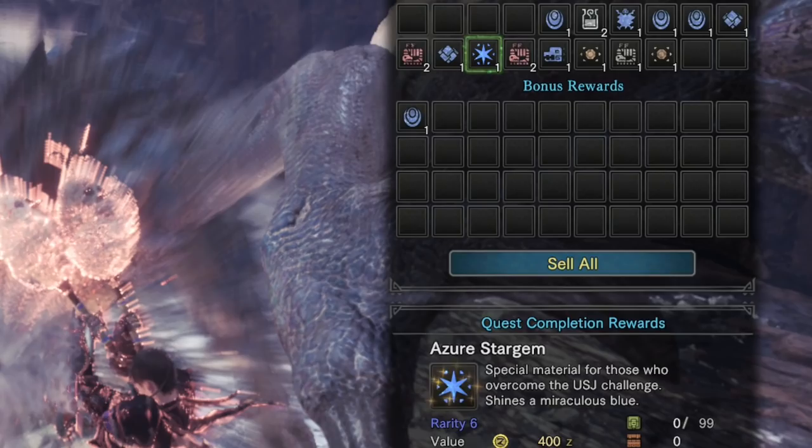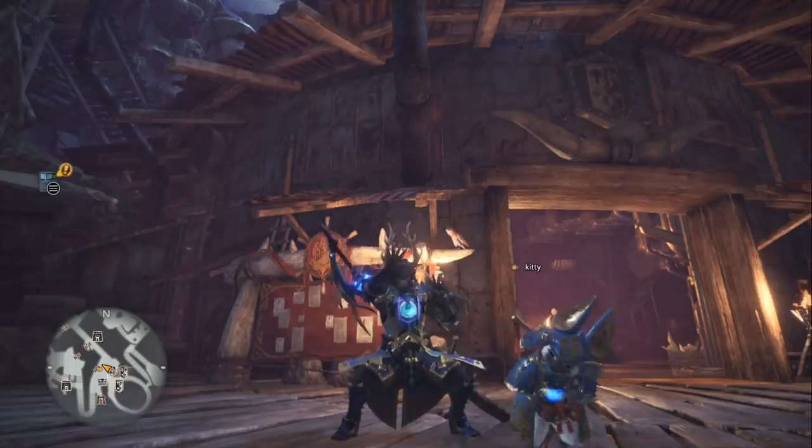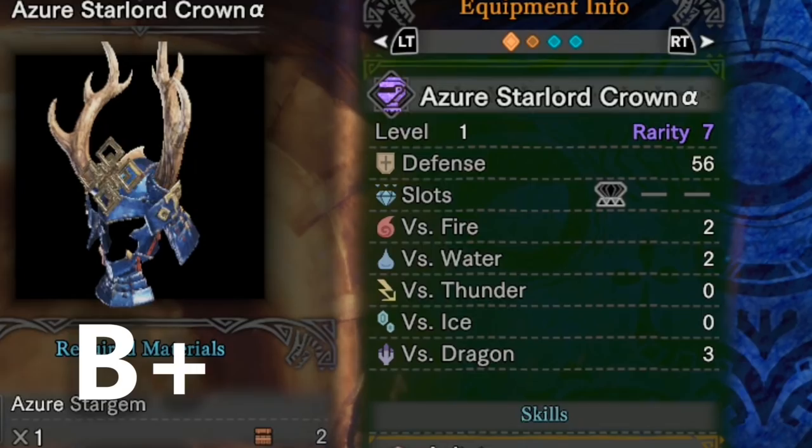Now that I've talked about how to unlock the Azure Starlord armor set, let's begin an analysis of its value to the armor meta. Starting with elemental resistance, one nice thing about this armor set is that it doesn't have any weaknesses to any elemental types, and it has a medium resistance to water, fire, and dragon. Having fire resistance is nice because so many of the toughest monsters in the game deal fire damage, so we're going to give this armor set a B+ for its elemental resistances. The only complaint is that it doesn't provide as much resistance as some other armors, it doesn't give any resistance to thunder damage, and there aren't really any strong water monsters, so its water resistance doesn't really matter.